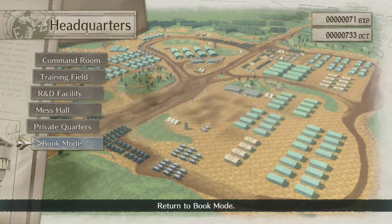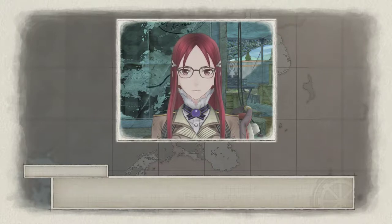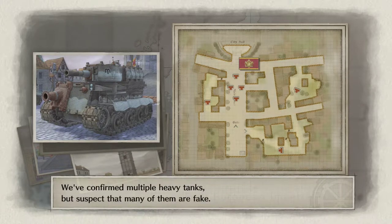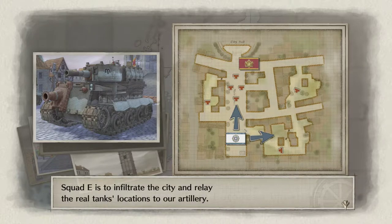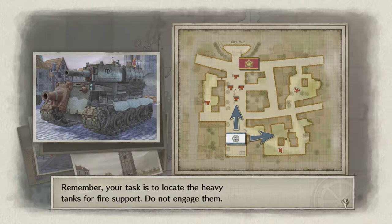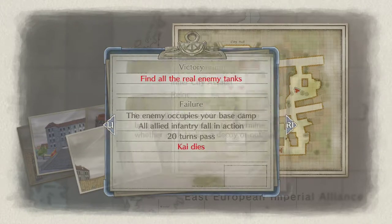Now we're going to hop out and launch into the mission. Our goal is to liberate Rain. We've confirmed multiple heavy tanks but suspect many are fake decoys — there are seven markers on the map. Squad E is to infiltrate the city and relay the tanks' locations to our artillery. A thick fog causes poor visibility, so you'll need to get close to confirm which are decoys. Do not engage the tanks — just locate them for fire support. If Kai dies, we fail.